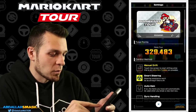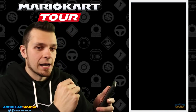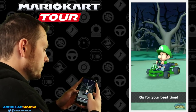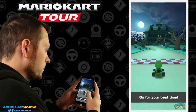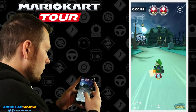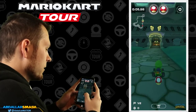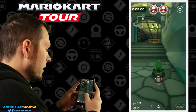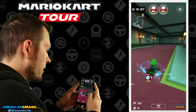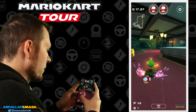So now we're gonna go into manual controls — that was interesting. Let's go into manual controls, this is my cup of tea. Here we go — go for your best time. This is smart steering off, so that means I'm gonna be able to go into the grass if I need to. I'm gonna go into this and then go a little wide in order to get the ultra mini turbo right here.